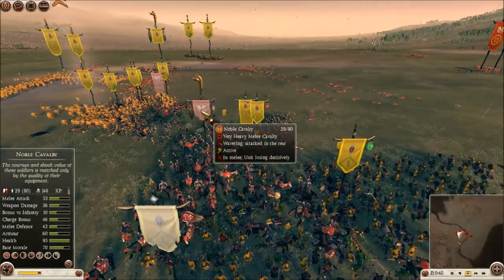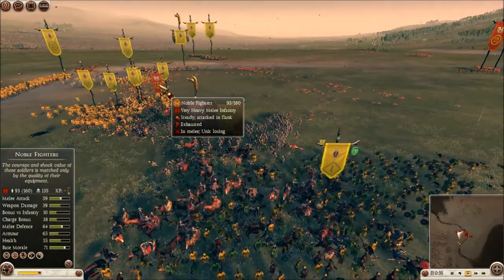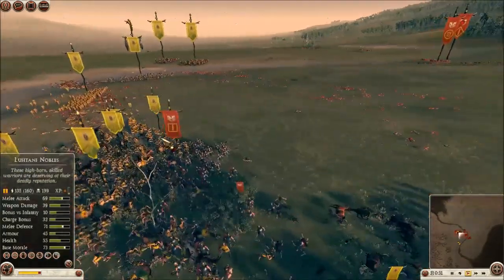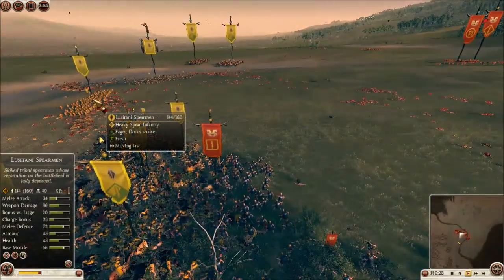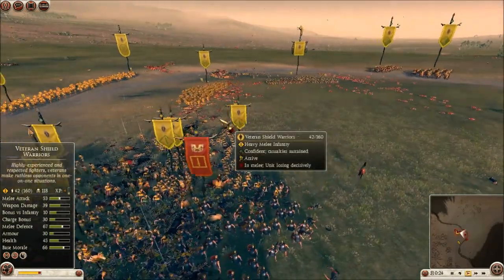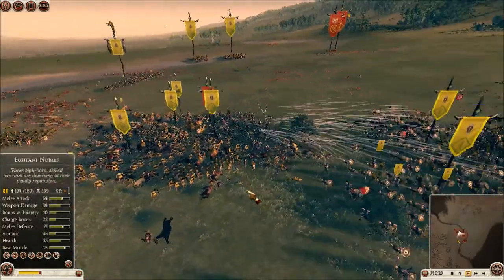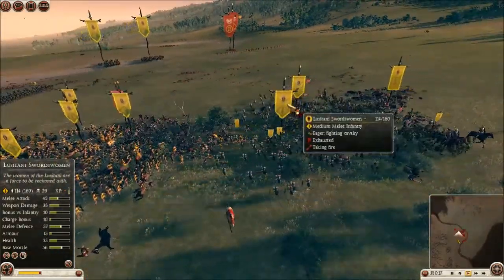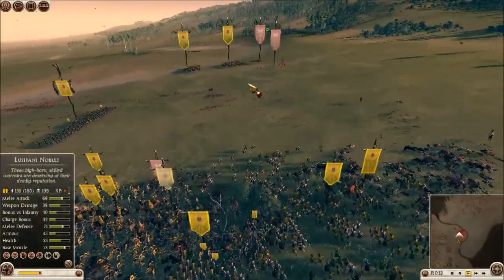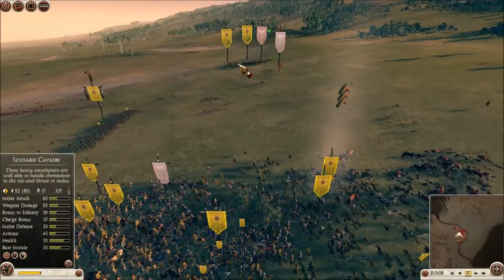Sure enough we're already getting morale wavers. That noble fighter did a lot of damage — 134 kills and still has 90 men left — but it's not going to hold forever against this kind of pressure, especially with my Lusitani nobles joining the fight. Now they're done, and the remnants of units that fled and regrouped are run down by cavalry. And that is all she wrote.